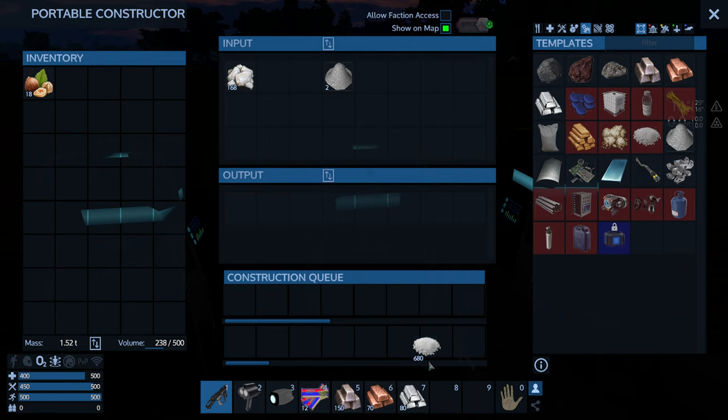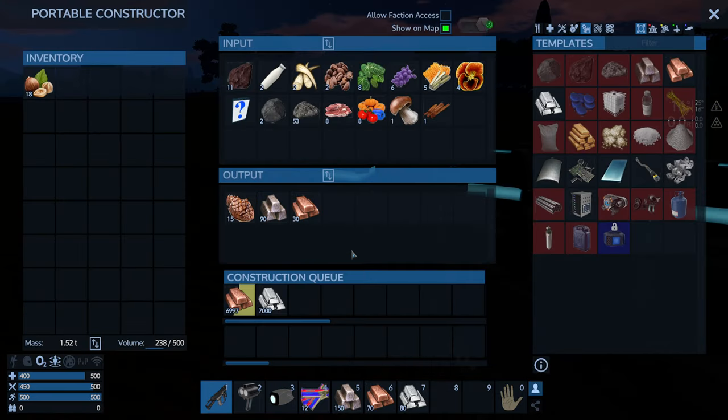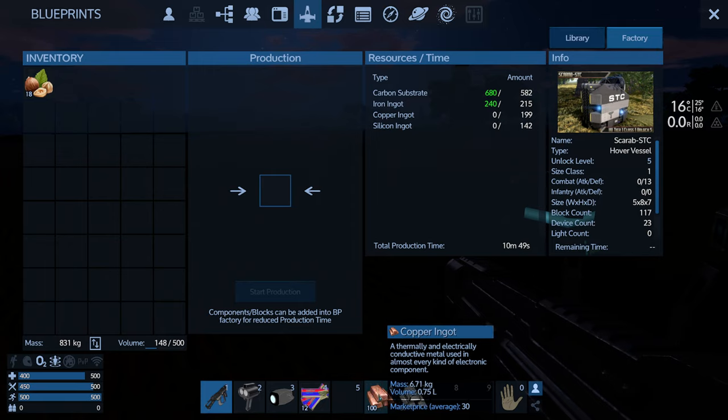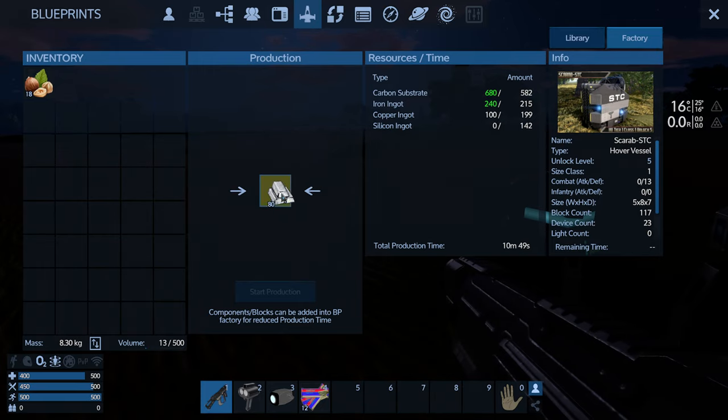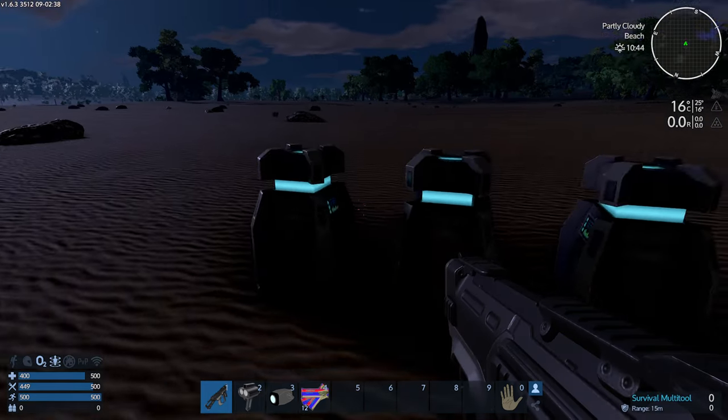Let's get the substrate out. I don't know if this is going to work out to be enough — yes, it is. It's one-to-one, so all the substrates are done. That is beyond beautiful. All the iron is done too — and then copper we need a bit more of, and silicon. So there we have it — that's starting to process now. That is really beautiful, and look at all the silicon we have there too.